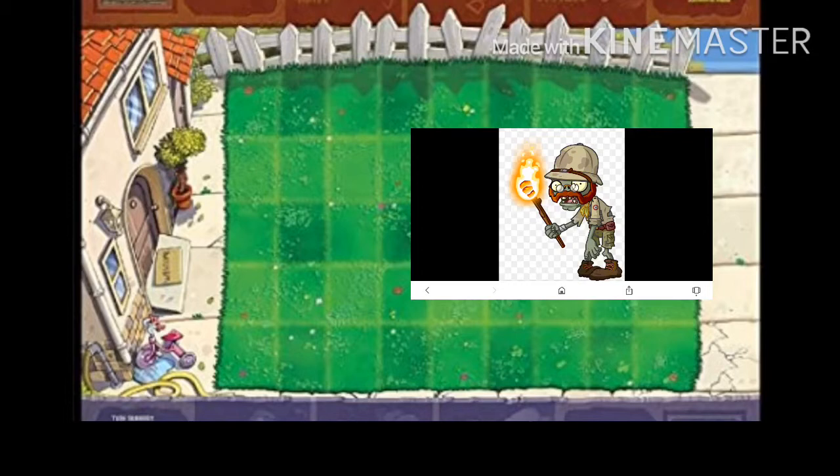The Anubis Zombie's weakness is the Grave Buster. It does not kill the zombie directly, but what it does is take down the tombstones that it creates, making it a lot easier for you to actually kill the zombie.